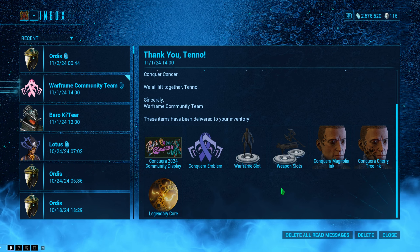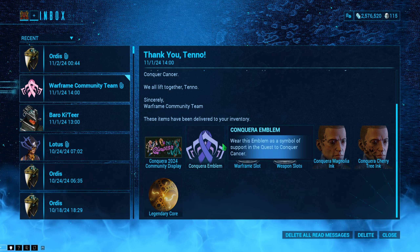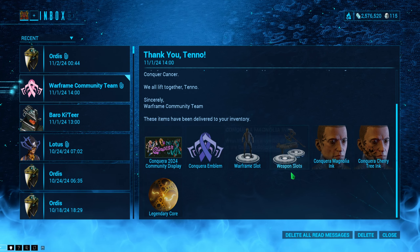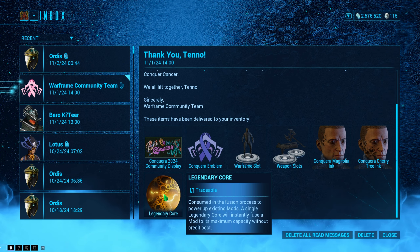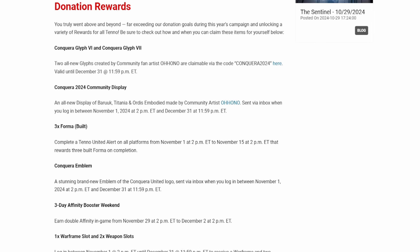These are the main rewards right here: we got a Conqueror 2024 community display, a Conqueror emblem, a Warframe slot as well as a weapon slot, some customization for the Drifter, and then a legendary core — which are pretty amazing rewards in my opinion, especially this legendary core. Fun fact, I've actually never had a legendary core, so this is my first one.